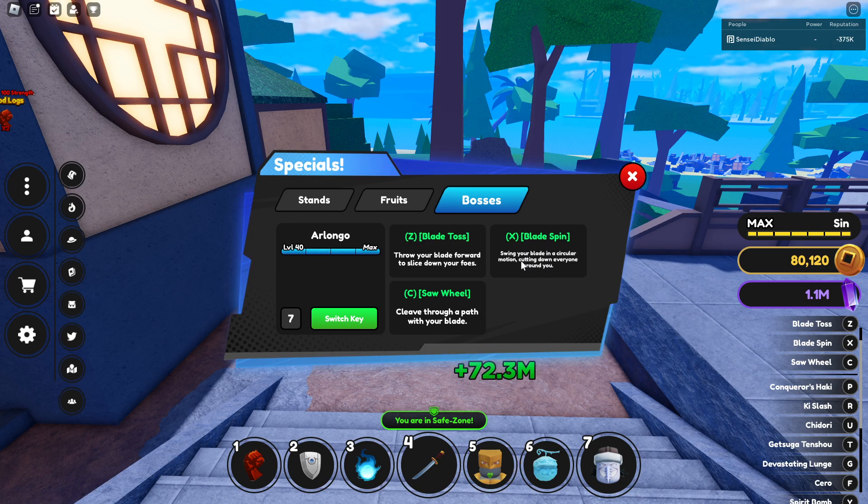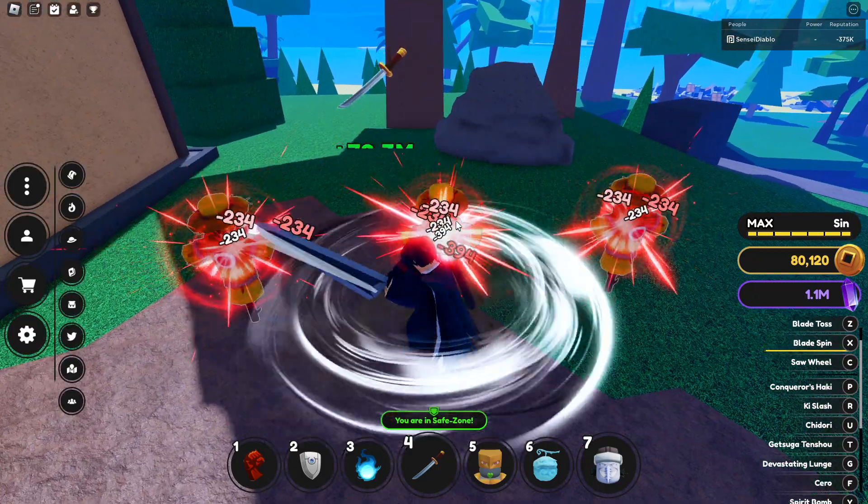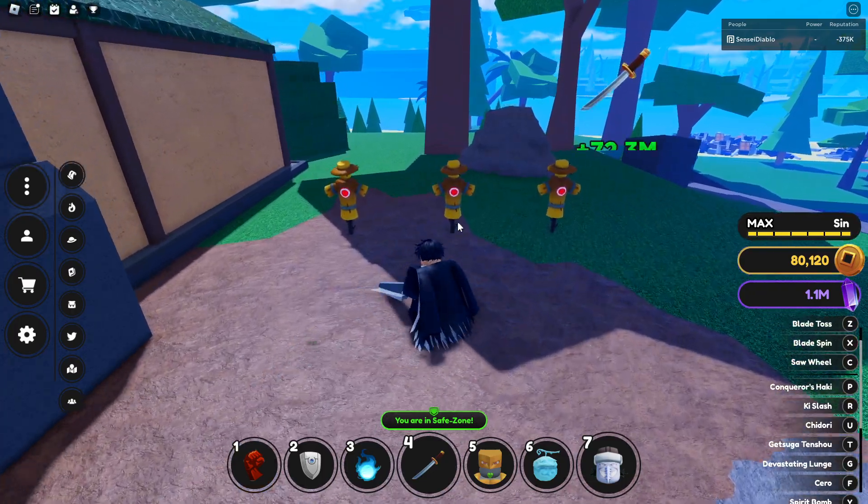We got the X ability — Blade Spin. Swing your blade in a circular motion, cutting down everyone around you. There you go — let me show that again.